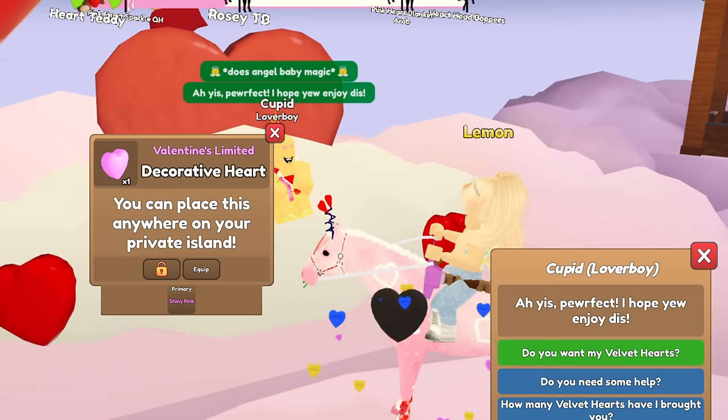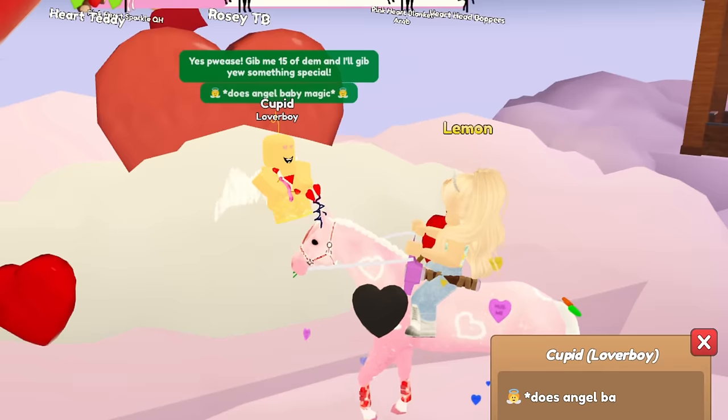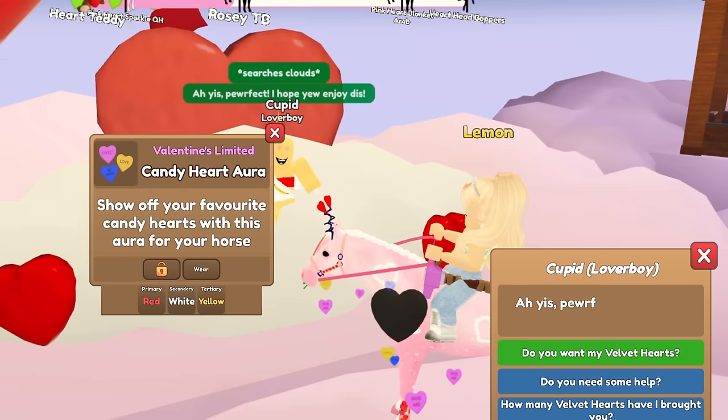We got an icy blue mouth rose and a decorative heart — yes! — in shiny pink that you can place on your island. That's awesome, I wanted to get one of those. I can't wait to decorate my island valentine's day themed. We got a valentine's roses tail bow and a sapphire rose halter.